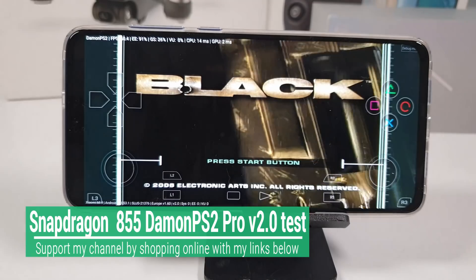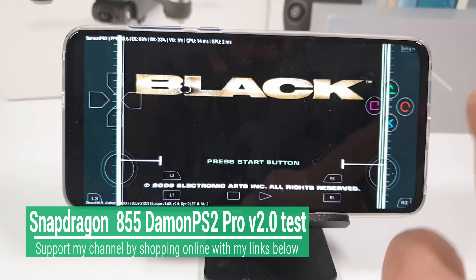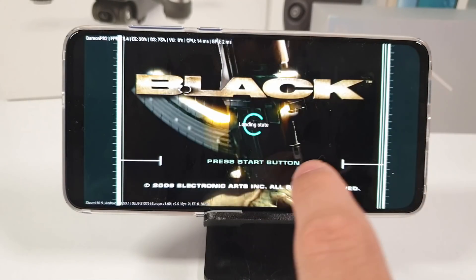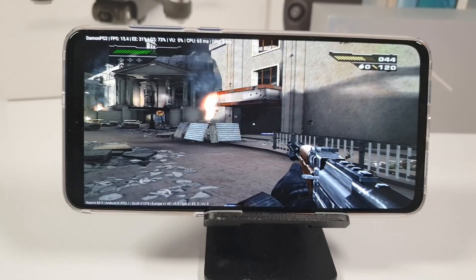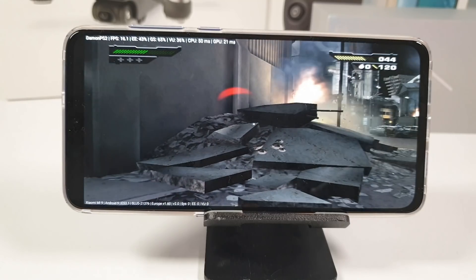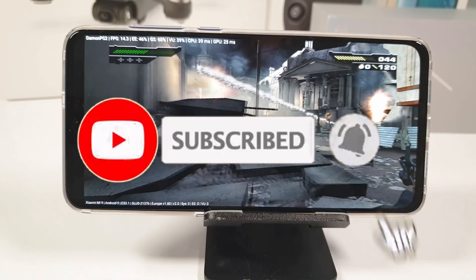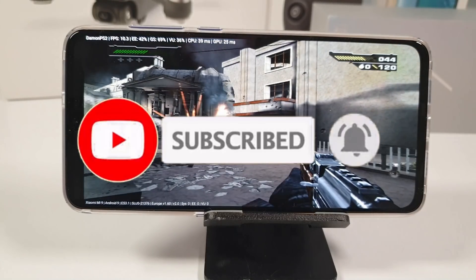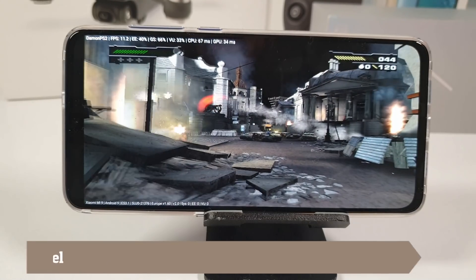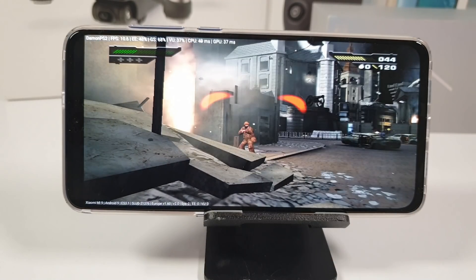Let's do the Black game on the Xiaomi Mi 9, Snapdragon 855, on 2x resolution. I'm gonna try 1x resolution later but let's begin with this one. From the save slot — they fixed the textures! A lot of textures are fixed with this game, but it's still super slow here. The textures are fixed though, that's good.